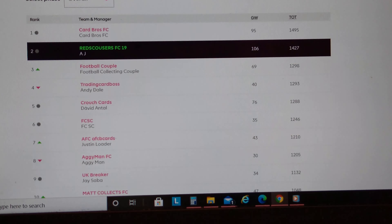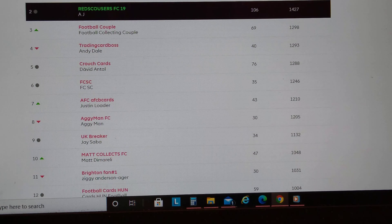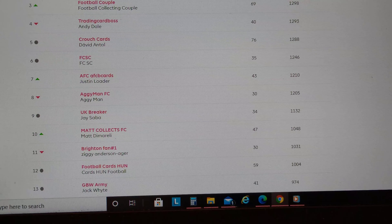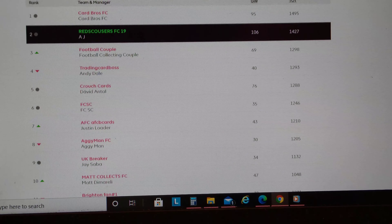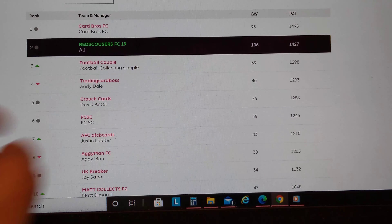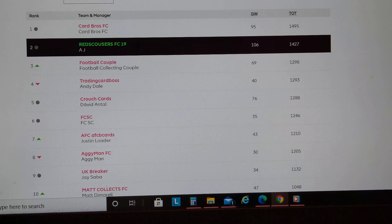Let's have a look. This week yours truly smashed it — 106 points, the top scorer this week — and that's because I used my wildcard. My team was getting depleted, tons of injuries, so I used my wildcard and it paid off handsomely. 106 points! Card Brothers got 95, not far behind them. I'm only about 68 points behind them, so it's getting closer.